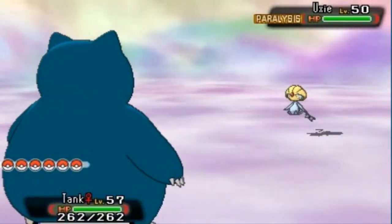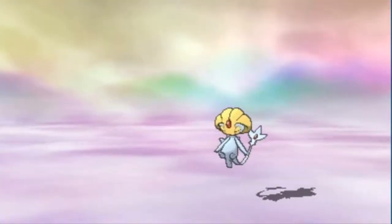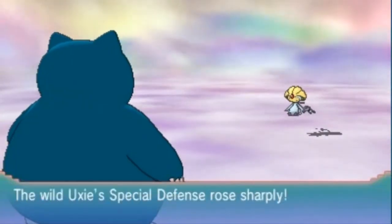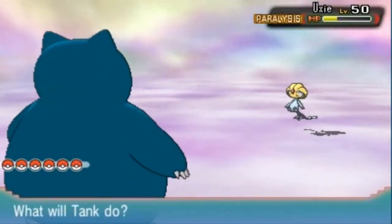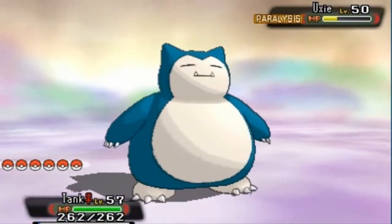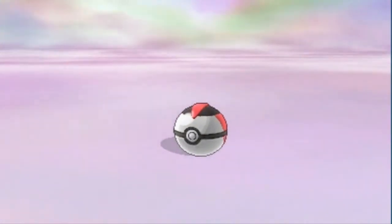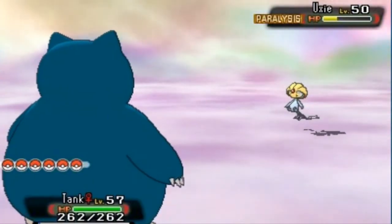Body Slam for the win — not much damage. Thankfully Uxie is using Amnesia, raising its Special Defense. So if we use special attacks, it won't faint. It still can't move. I'm going to start throwing Timer Balls because hitting it physically one more time is risky — I'm very superstitious about this. That's two Timer Balls — come on! Uxie is still not moving at all. Let's go again.